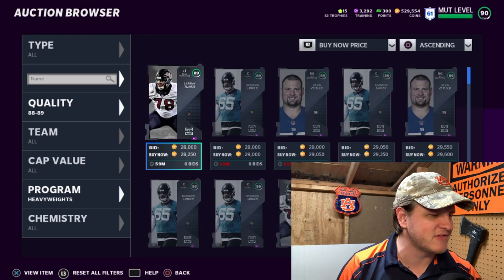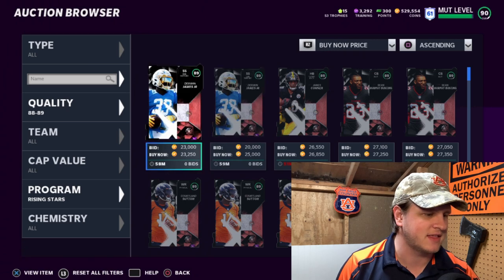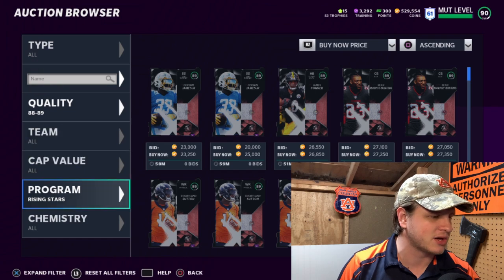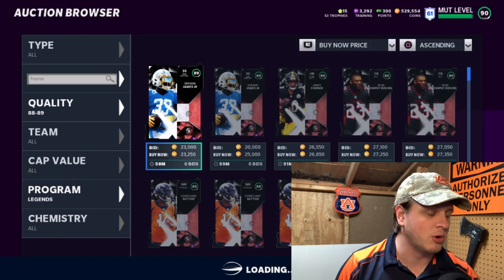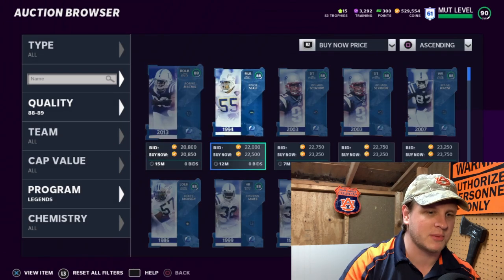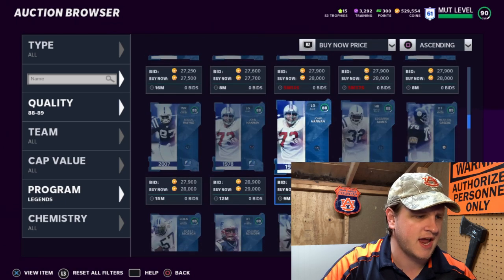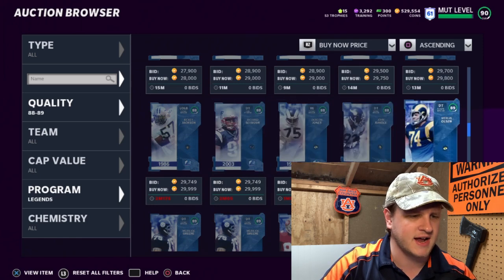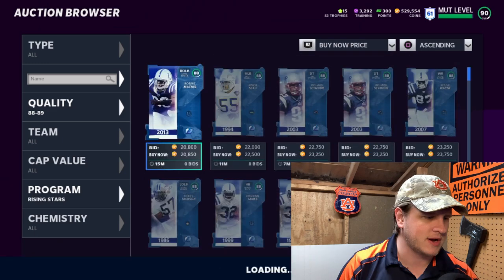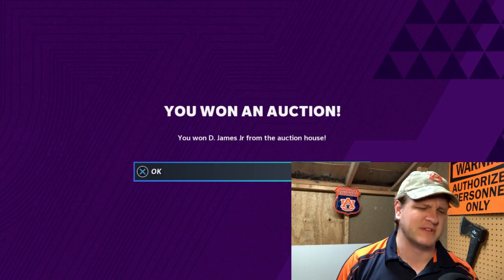Heavyweights show about a 2,000 coin profit — not enough for me to invest right now. Rising Stars though — there's a good one at $23,000. That's about a 7,000 coin profit selling at $33,950. I'll buy that one: 89 overall, $23,000. After tax, that's going to be about a 6,500–7,000 coin profit. Not bad at all. Be careful you're not accidentally buying an 88 — I almost did that myself just now.